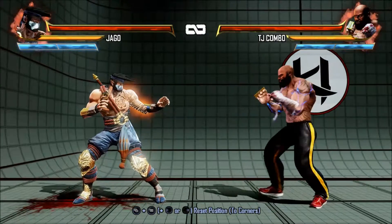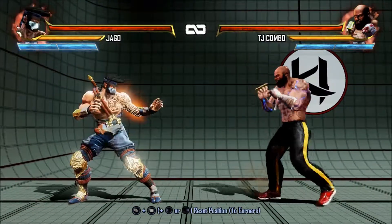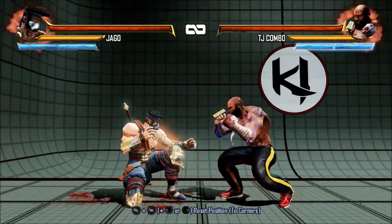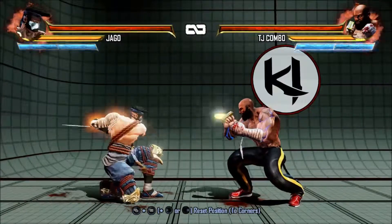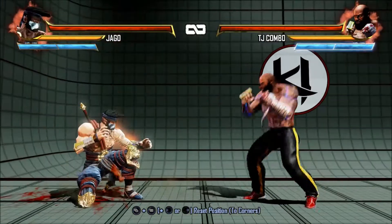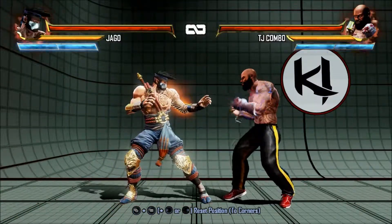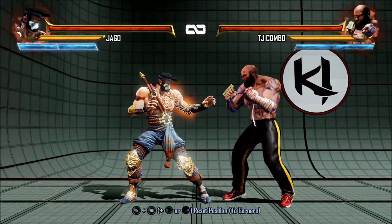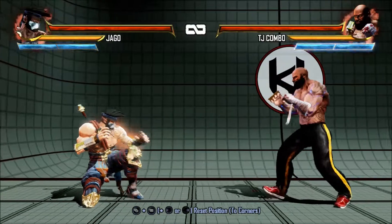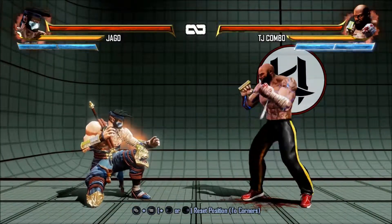One thing I forgot to mention: there are also low punches. That's light, that's medium, and that's heavy. When you're ducking it'll always be the same input. So now we can move on to kicks.